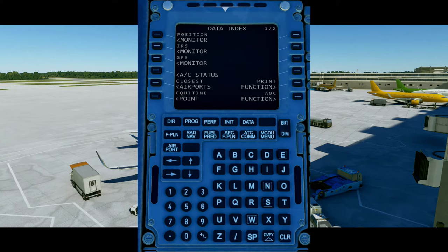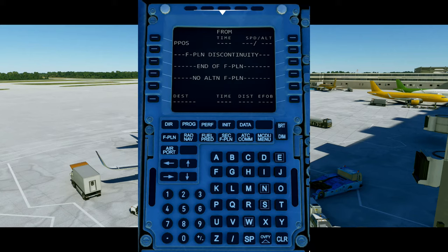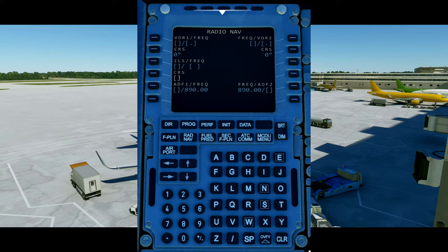Next we have the DATA page, where you can monitor the IRS and GPS positions and view the aircraft status — which is the page the MCDU defaults to when you first get in the aircraft. Next we have the flight plan page, probably the most important page. It shows you the different legs of the flight including different waypoints and the departure and arrival airports, and we can set up different departures and approaches using SIDs and STARs. The next button is the RAD NAV page — the radio navigation page — where you can input different frequencies of VORs and ILSs. This is very useful for viewing the ILS frequency and course and making sure it is correct. The next few buttons are currently inactive in the simulator, so we will not take a look at them.